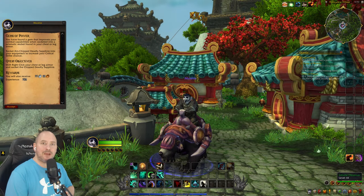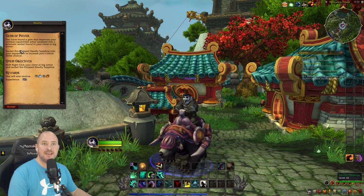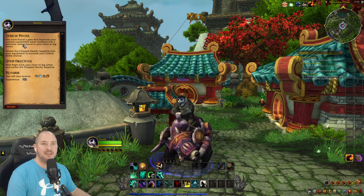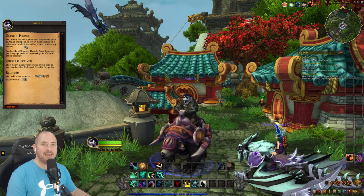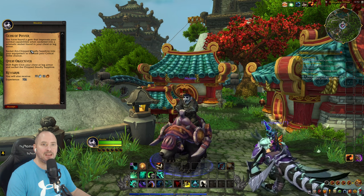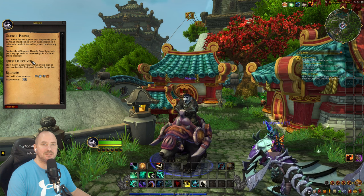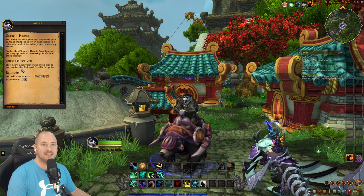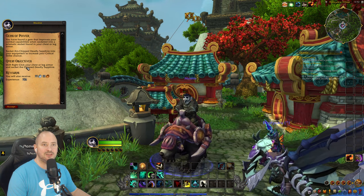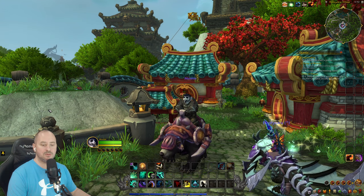Welcome back everyone, Grojan here, back with Mists of Pandaria Remix. A quest has popped up called 'Gems of Power' — you find a gem that improves combat capabilities when socketed into a prismatic socket found in your chest or leg armor. Socket this chipped early sapphire into your equipment to increase critical strike chance by shift-right-clicking your chest or leg armor.